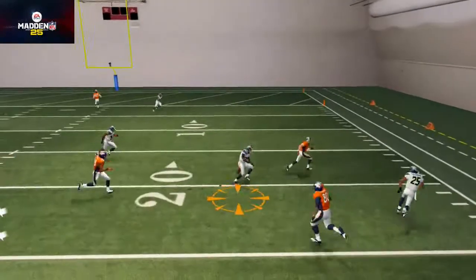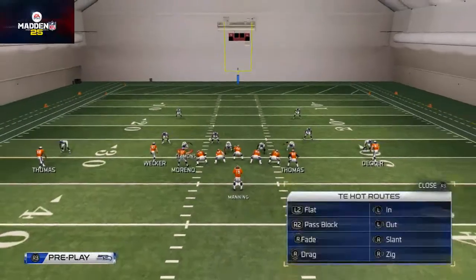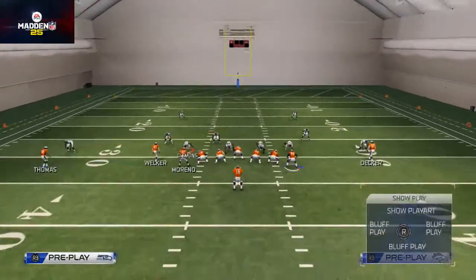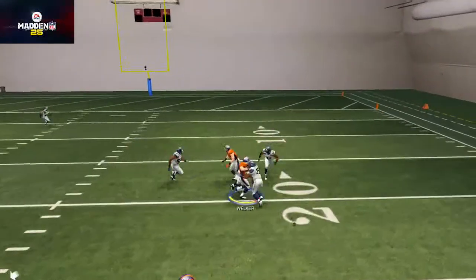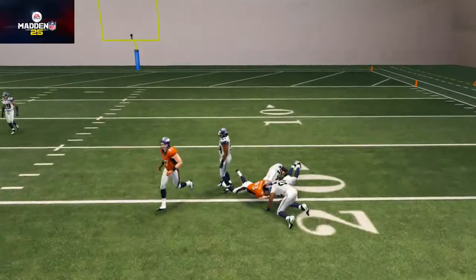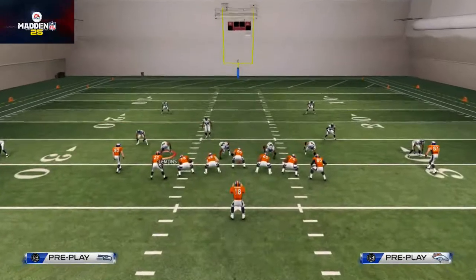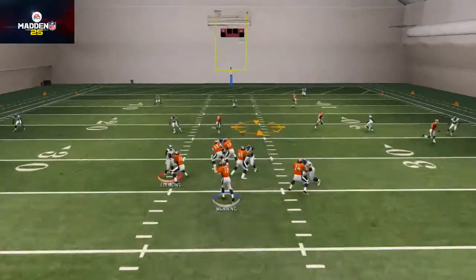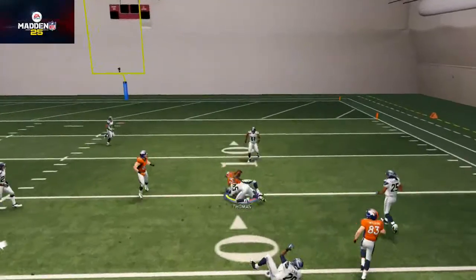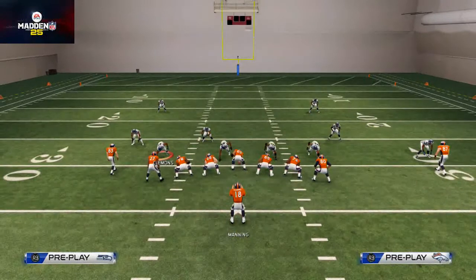The route to Welker — I threw it a little late there, but it's open early when it crosses, right immediately as it crosses, because of the pull that Decker's route creates. You see how this route comes underneath in a nice little void and gets you some quick yardage. The other thing that's interesting is that all the crossing patterns are open. The route to Demarius Thomas is going to come across later, and you see how the post route will pull him down.